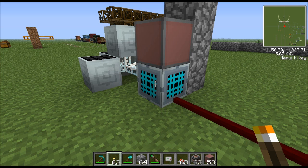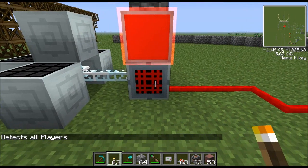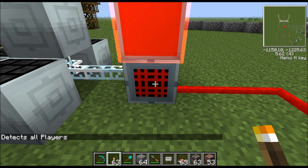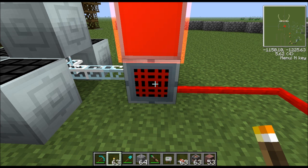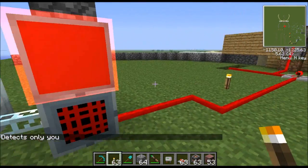If anybody else steps into this area — like maybe your secret base — it'll zap them or something. You can hook it up to something to make them die. Click it again and it'll detect all players. Detecting all players is good for a public door, while detecting only you is good for a door you only want to open for yourself.